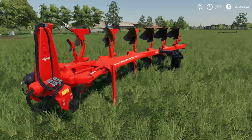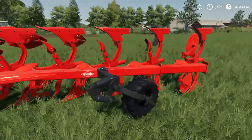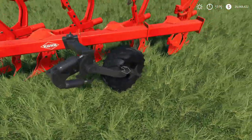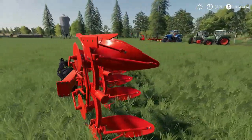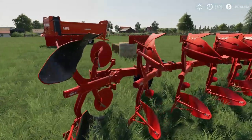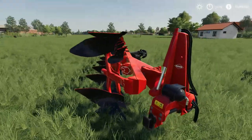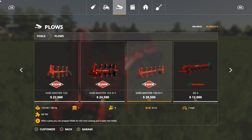Let's start with the Kuhn Vari-Master 1535 Plus One. This is obviously a plow, and there is one option available — a tire change at the back. There's a big wheel option and a standard size option. Let's go over to the store and take a quick look at the prices and specs.